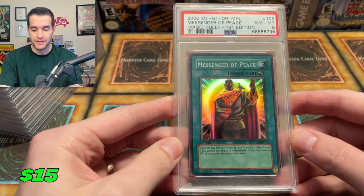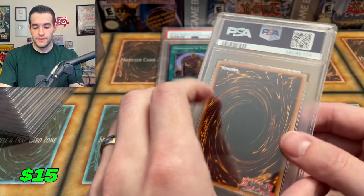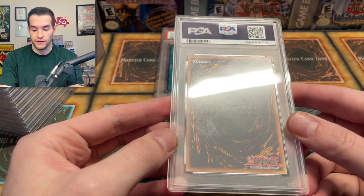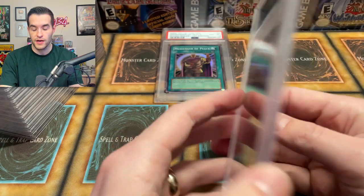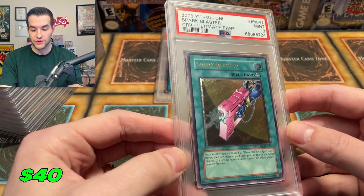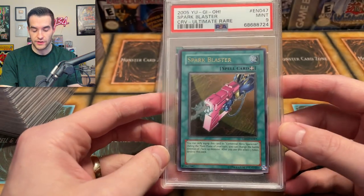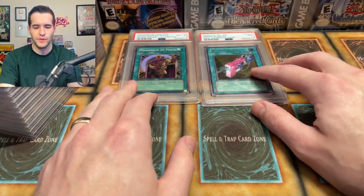We're starting off with a near mint to mint Messenger of Peace. That's not a good sign. Let's see if we can get something epic on the second card — a Spark Blaster, ultimate rare unlimited PSA nine. We got an unlimited Spark Blaster, only worth a few bucks. I think we did pull that one in a video, that's probably why I graded it. Next we get a Tune World — this is actually worth pretty decent money in a 10.